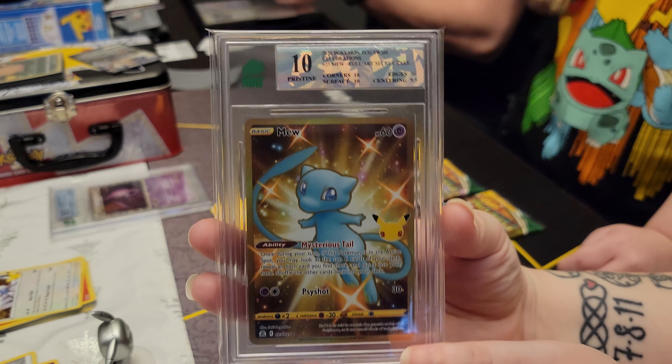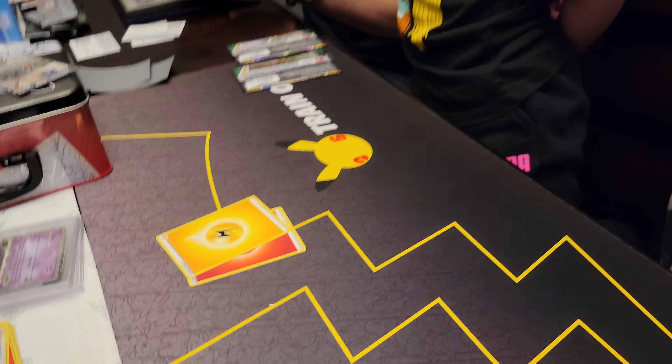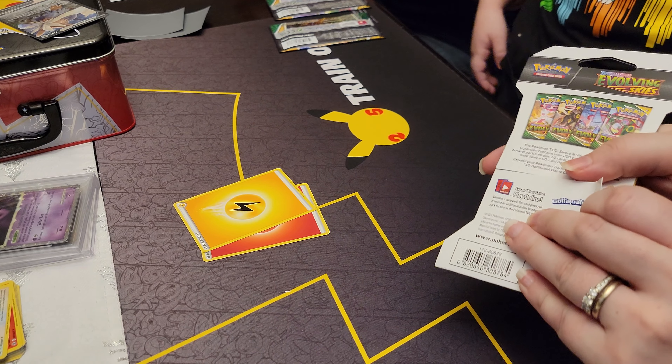We sent out the Espeon Prime to go with our Umbreon and it came back as an 8.5, and our Umbreon is also an 8.5. And then our gold Mew hit the 10 — there is our gold Mew. We were hoping for the black label but the centering was a 9.5. Both of these are centering 9.5 and I feel like the Mew is definitely better centering than the Espeon. Either way I'm pretty happy with both of those.